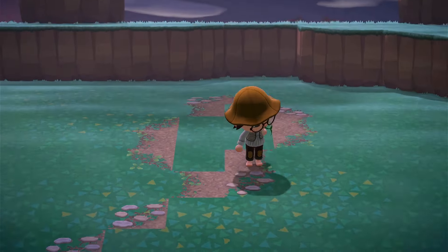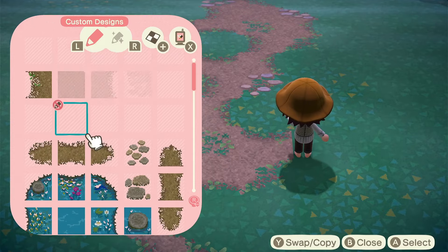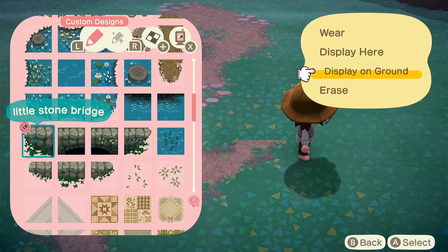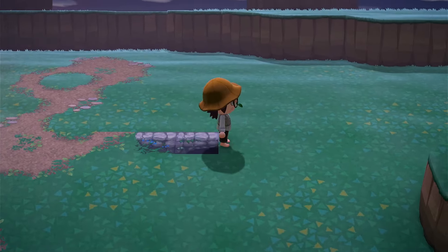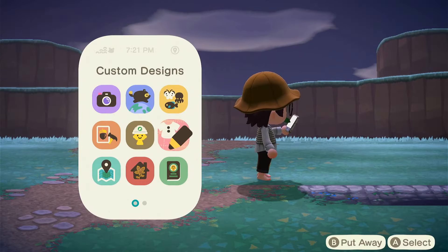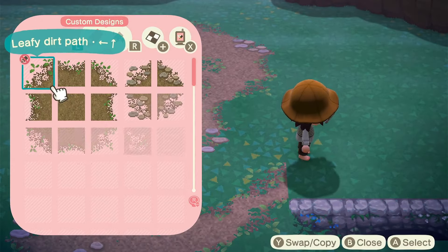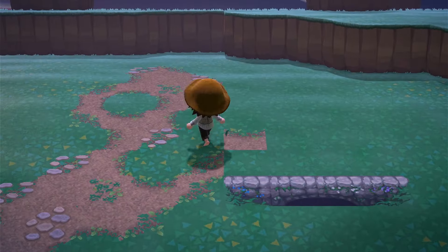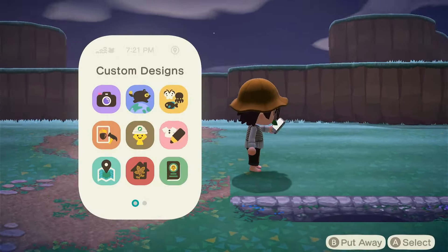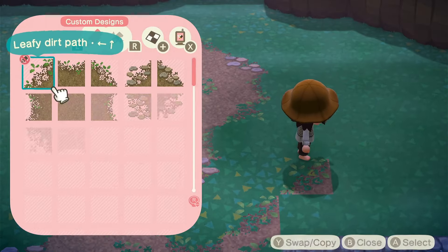So this forest path — I wanted it to feel kind of windy, I wanted it to feel natural. As you can see, I've got a little water and bridge code. We are going to be playing around with some fake water codes in this island, and that's why we're not going to have a lot of actual water terraforming — I'm going to be doing it with the water codes. I'm very excited because I think it's going to be a lot of fun. We'll put this bridge down and then continue doing a windy little forest walkway.